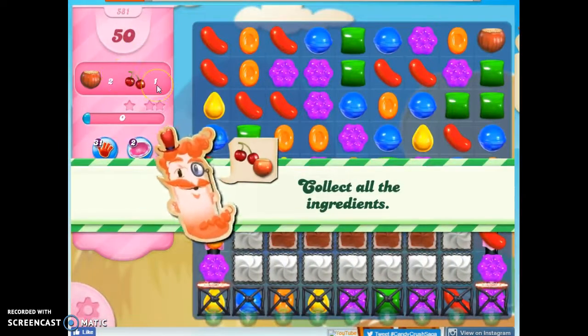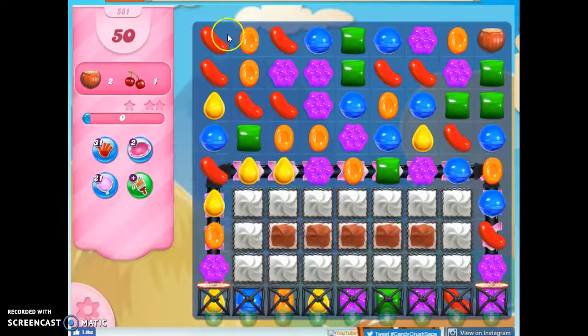We have 50 moves to collect 3 ingredients. The ingredients are going to come from up here and we have to get them down here, but we've got frosting and licorice locks in the way.